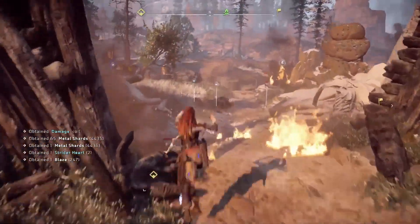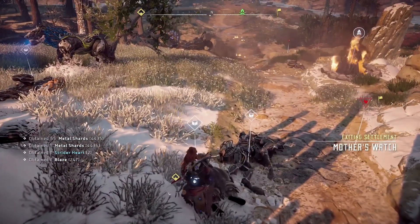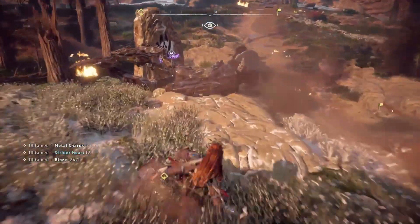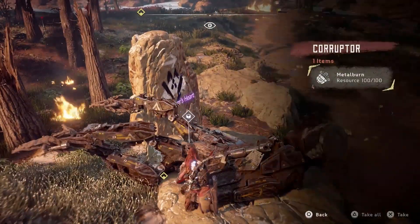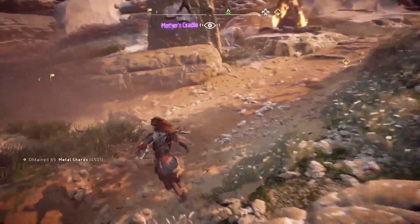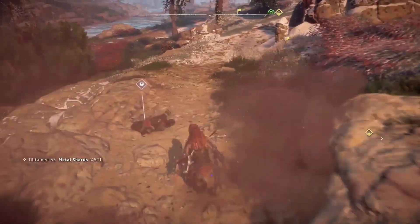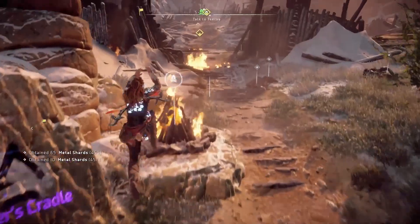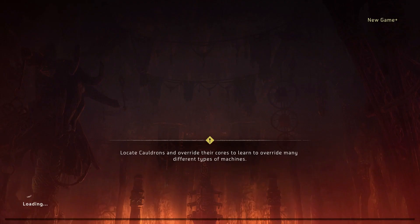Instead, go outside of Mother's Heart near the campfire. There's a Corrupter there and other dead machines and bodies. If you save at the campfire then hit reload last save, you can actually loot all those corpses again. You get two Corrupters, some Scrappers, some other machines, some bodies — and then you can just go back to the campfire, reload your last save, still have the shards you just picked up, and then do it again and again until you think you've got enough.